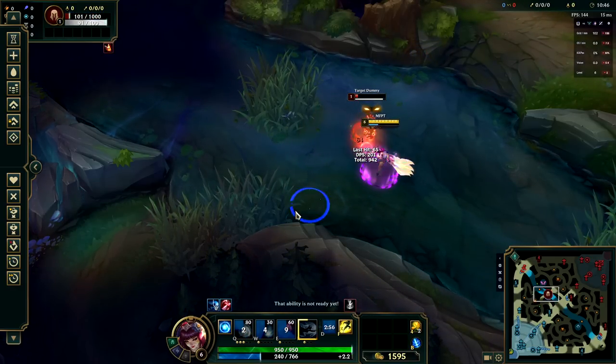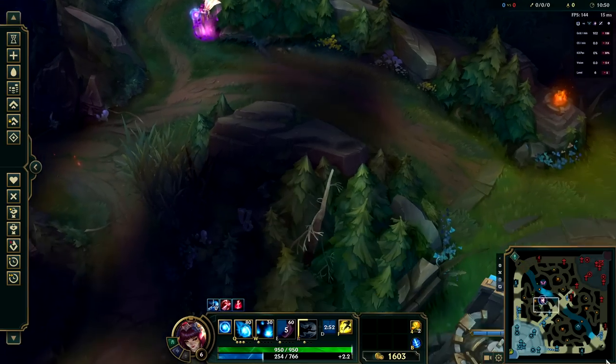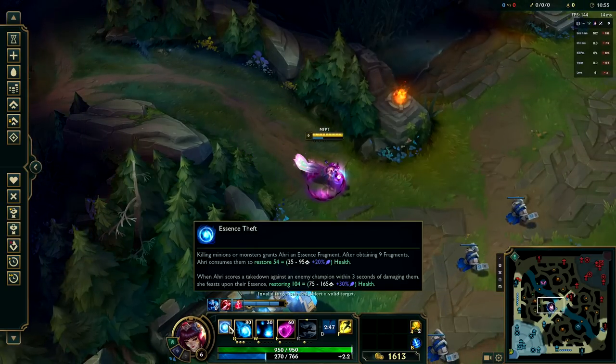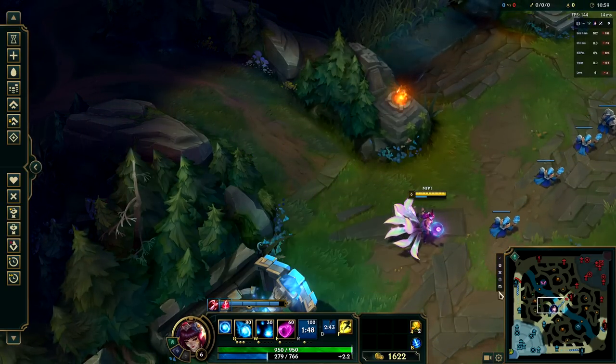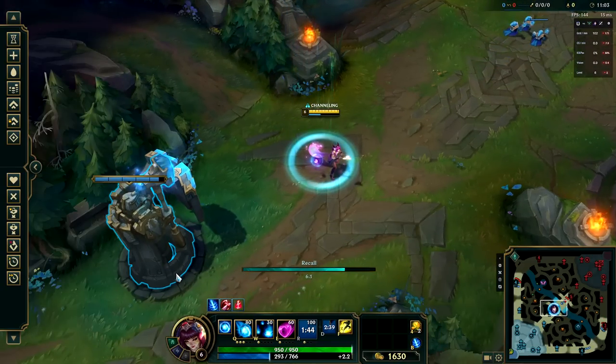We still have additional dashes that we can pile on some damage with as well. Ahri can be lethal at a moment's notice, but with her passive she also has really good sustain in lane. She can run a little heavy on mana, but don't worry — we have items for that.